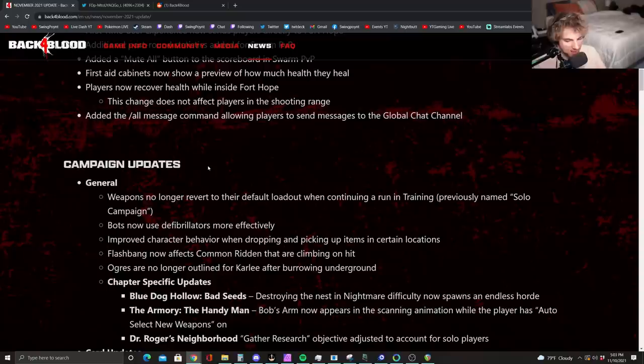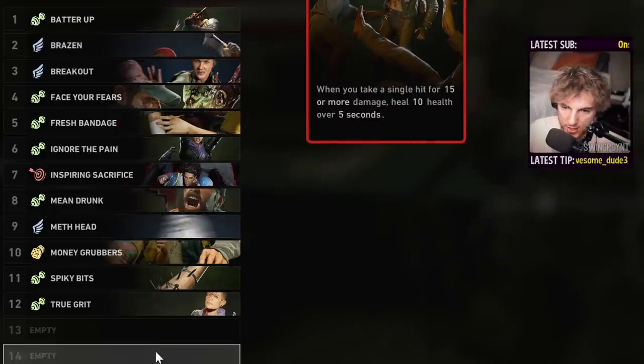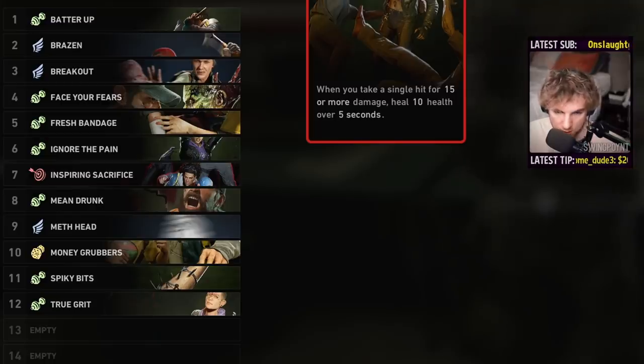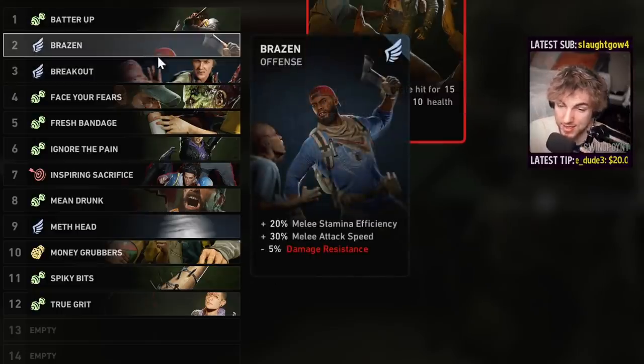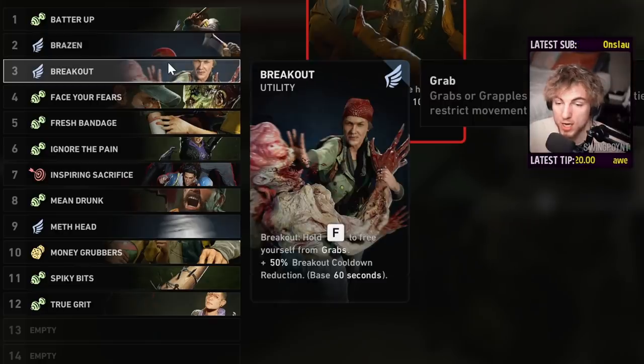The big things that happened — they changed 12 cards. Better Up now does 40% damage instead of 50%. Brazen's melee stamina efficiency dropped from 30% to 20%, so you won't be able to swing as many times. Breakout now takes only 3 seconds instead of 4 to break out, which is actually a buff. Face Your Fears was reduced from 3 temporary health per kill to 2.